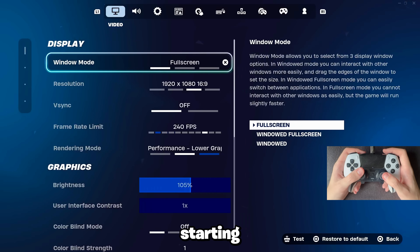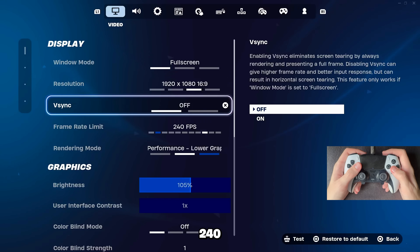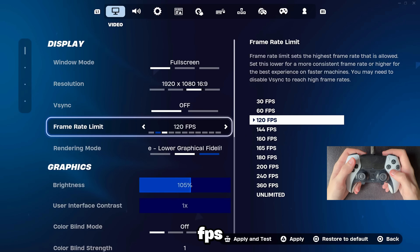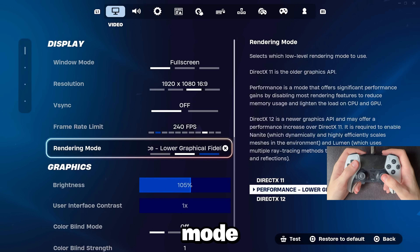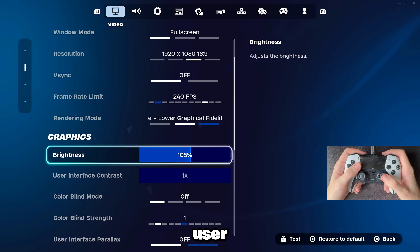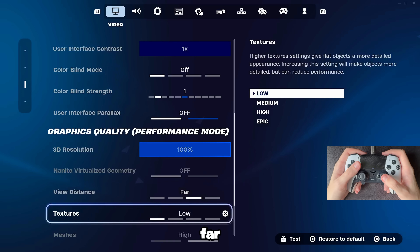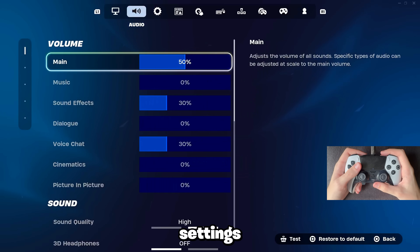Alright, so for my settings — starting off with video settings: window mode, you want to play on full screen. My resolution is on 1080p. Turn off we think because it gives you more input delay. I play on 240 FPS because I play on PC, but if you play on console make sure you have 120 FPS — this way you have better frames, it's way easier to play, and you have less input delay. For my rendering mode I play on performance mode because it gives me the least input delay. If you play on console, don't worry about it. My brightness is on 105 percent, I don't use colorblind, and my user interface contrast is on 1. My 3D resolution is on 100 percent, view distance on far, textures on low, and mesh is on high — pretty basic and will give you good performance.